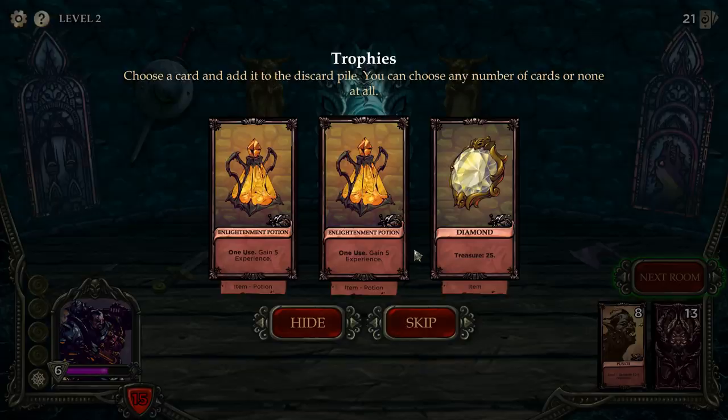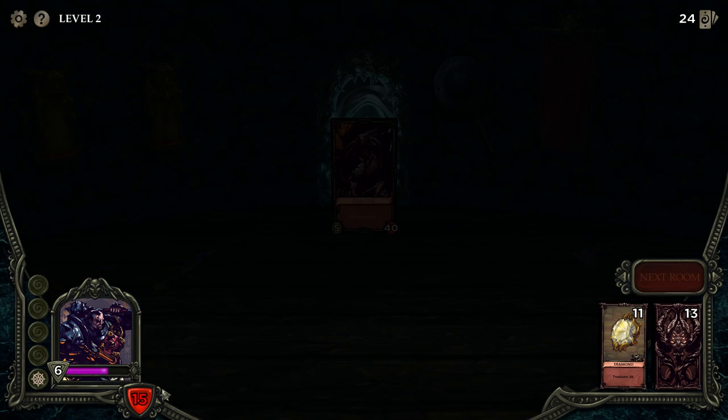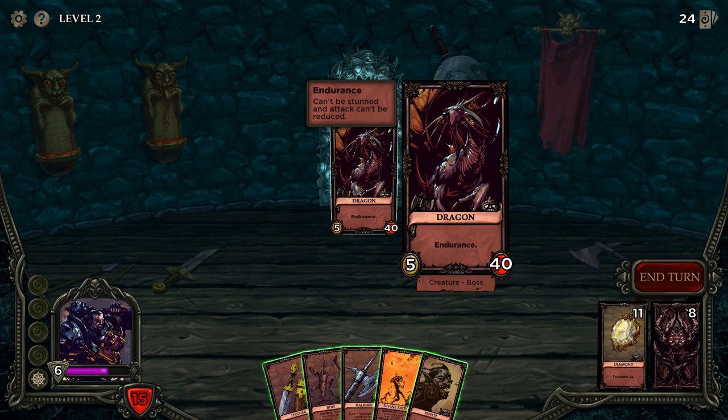25 gold! Okay, I'm going to take all of these because I'm greedy. Those two we'll get rid of when we draw them, and 25 gold — that's huge! How is this the boss already? Can't be stunned and attack can't be reduced. Okay, but we can still do crits to him.